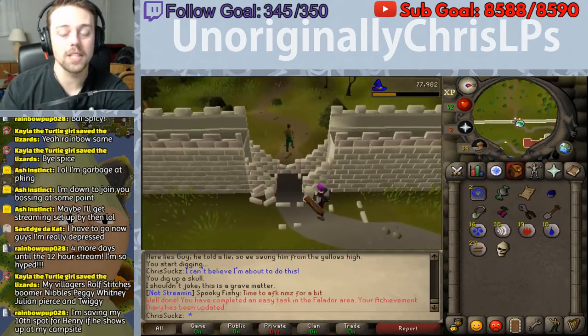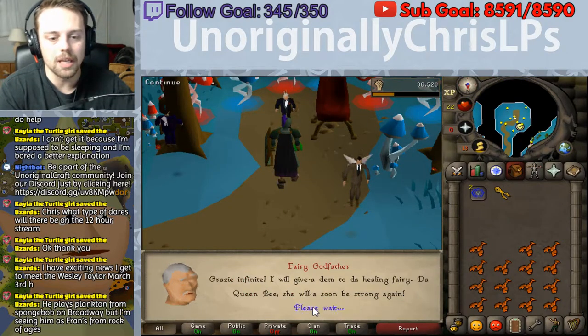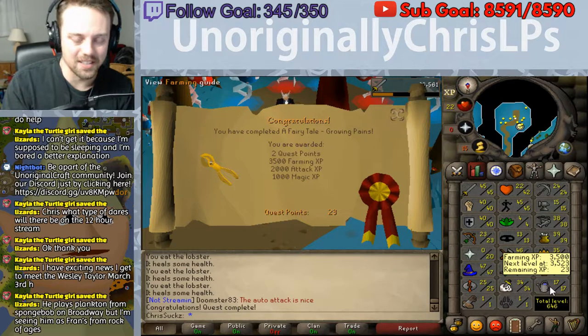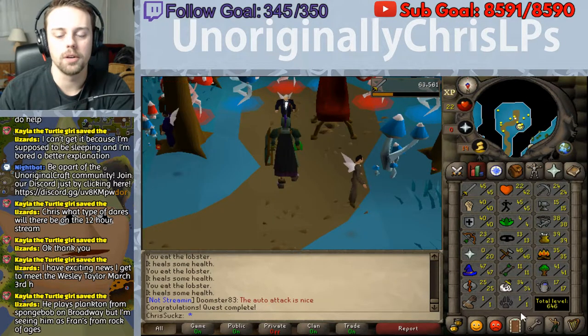It's funny because this is my Achievement Diary for jumping that wall, which is an agility shortcut. It's the Fairy Godfather! Fairy Tale - Growing Pains - gave me 1 to 17 farming, which is a skill I'm definitely gonna be training soon, as soon as I unlock some more teleports.